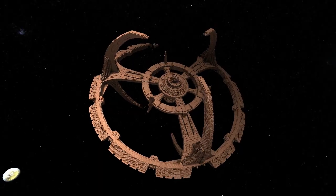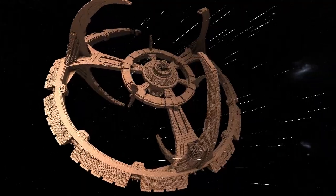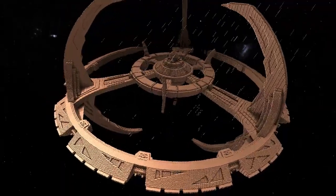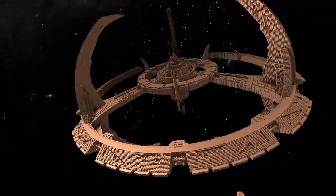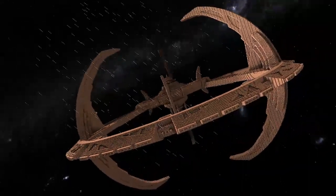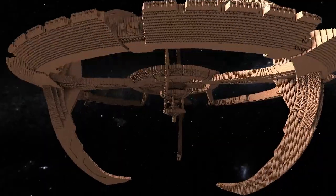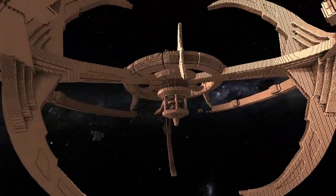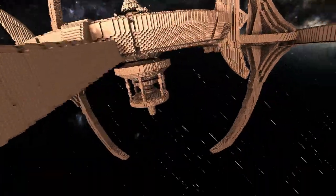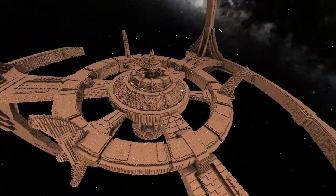The station was barely functioning when the series started, but by the time the Klingons got pissed off over the Dominion shapeshifters sneaking around and started picking a fight with the station, it was actually able to put up a solid fight. It didn't last long, but it managed to blow up a few dozen Klingon ships. It had secret weapons they'd been keeping quiet, like extra phaser banks — silent upgrades. That was cool.